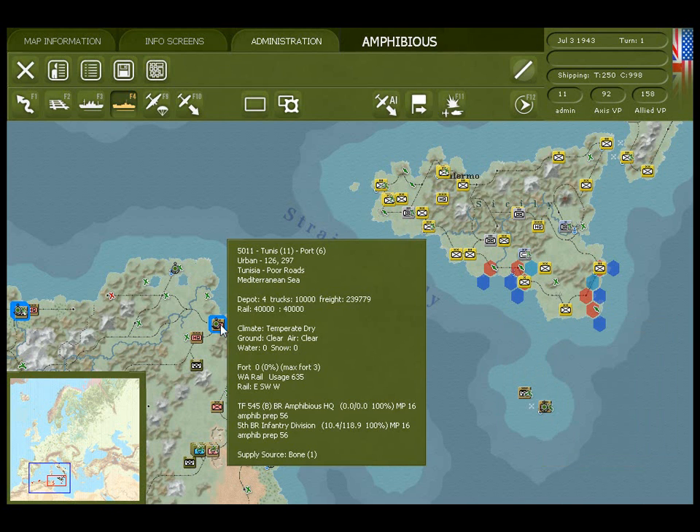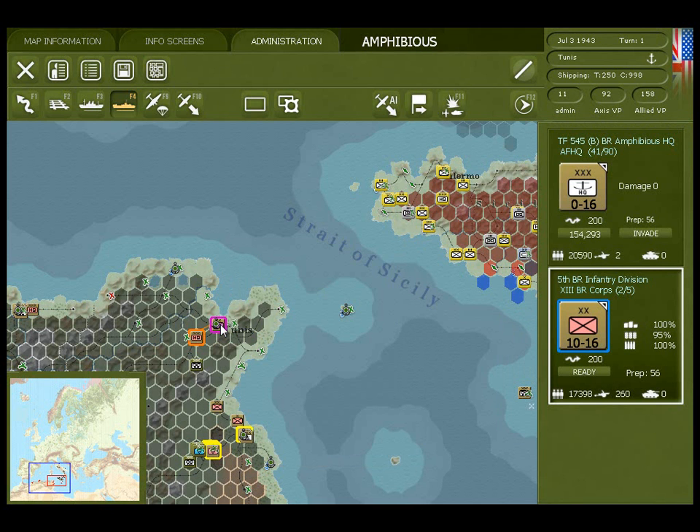To participate in an amphibious landing, you must be in a port and stacked with an amphibious headquarter.